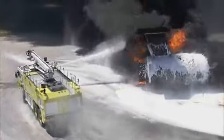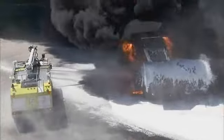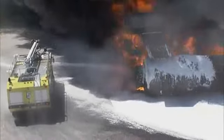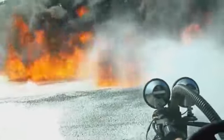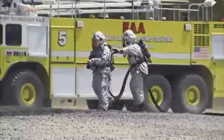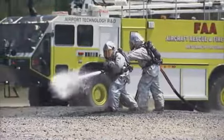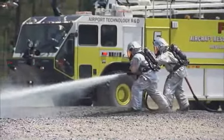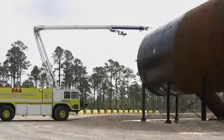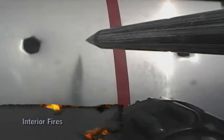Avoid becoming a victim of monitor madness by trying to accomplish all firefighting using turret streams. Move up, modulate, pump, and roll to achieve the most effective agent application and control all the spill fire. As soon as the spill fire is knocked down, deploy hand lines to extinguish fires out of turret reach and any interior fire spread. The preferred method of controlling interior fires is the use of the penetrator nozzle.